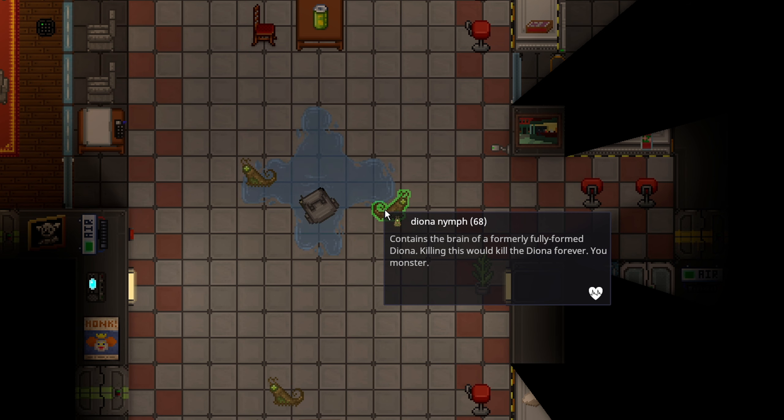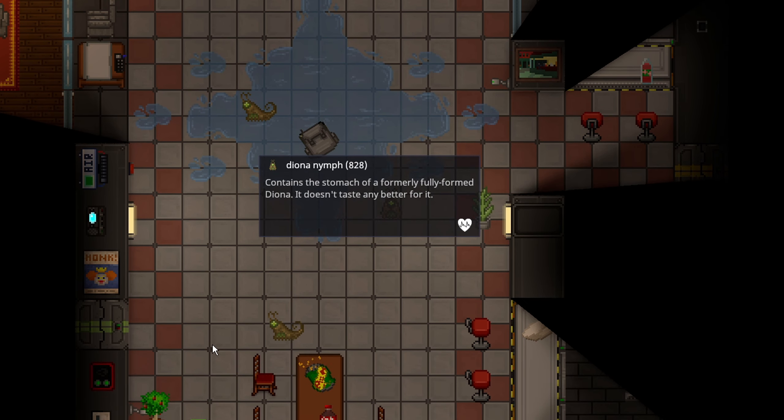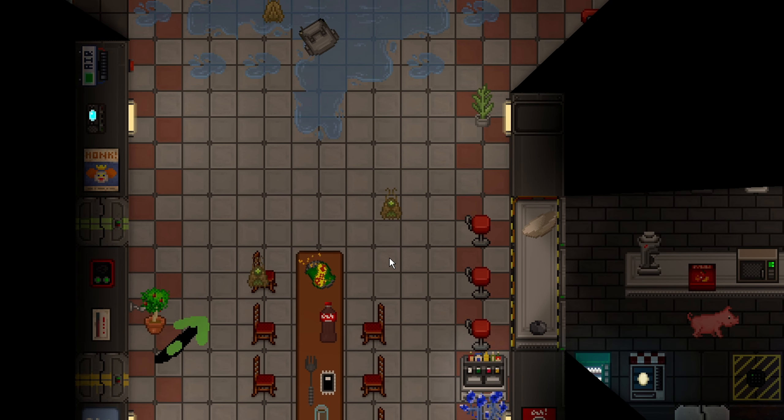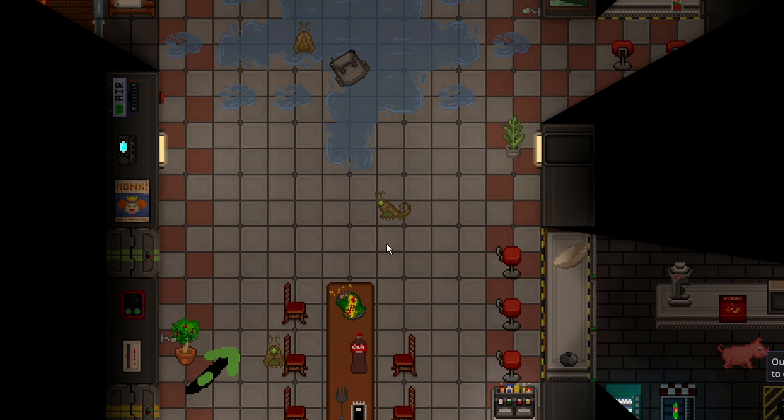There is the brain, which is the one you will be playing as, the stomach, and the lungs. The stomach and lungs are AI controlled, and the brain is you. You are still yourself, but basically a helpless version of yourself.